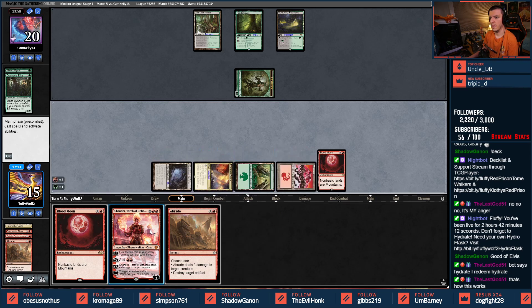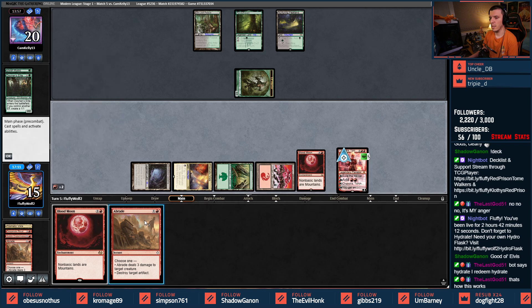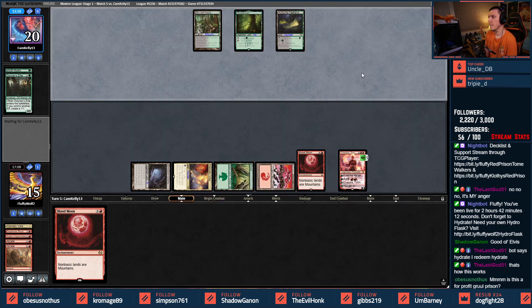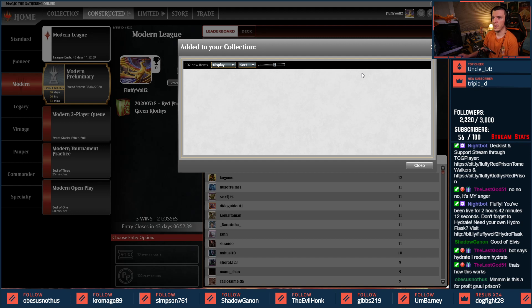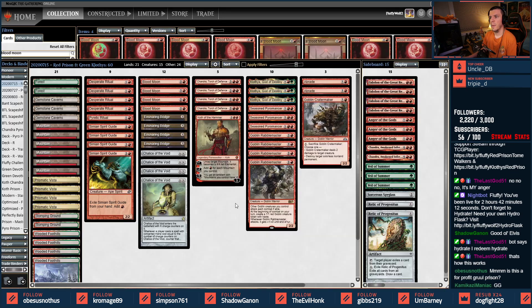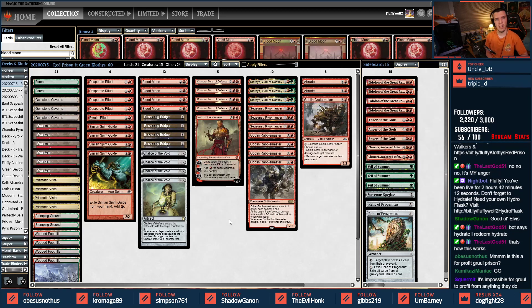We hit our land — Chandra up here, let's kill the last one. That way we can work on Chandra getting to emblem status and hopefully win match five. Is this a for-profit Gruul Prison? It definitely is Kloithis's Red Prison — three two with an asterisk against that one game. Kloithis's Red Prison instead of Karn or Chandra's Red Prison — this one features a splash of green for God of Destiny, and we added Veil on the side as well. The list is good so far, I'm liking it.